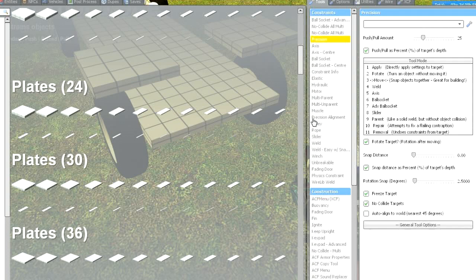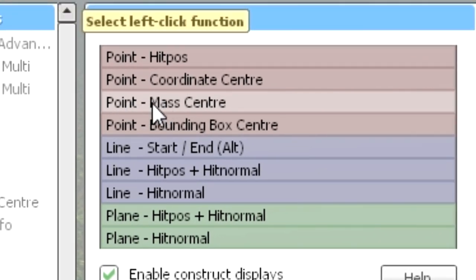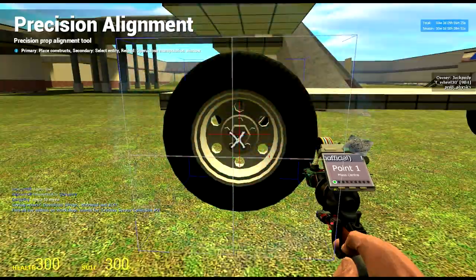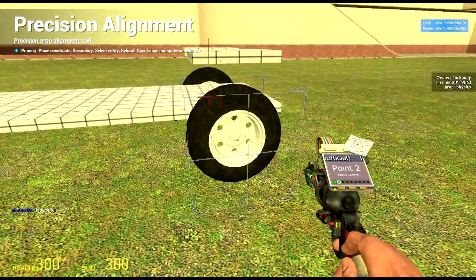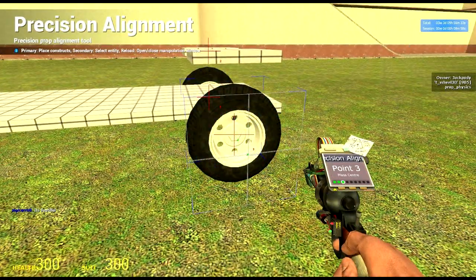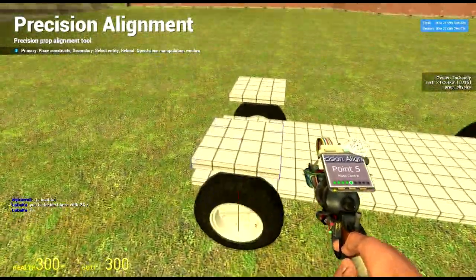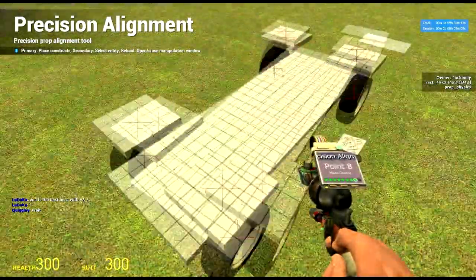Now go into the spawn menu and find precision alignment — this is an add-on you will need to use for this kind of car; it makes you use less moving props. Make sure you have mouse center on. Now just hold shift down, then press mouse 1 on every wheel and every flying prop.